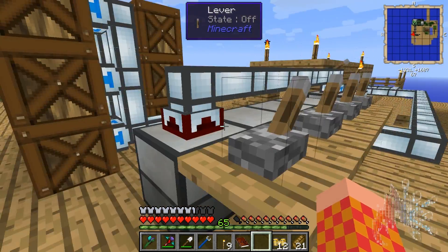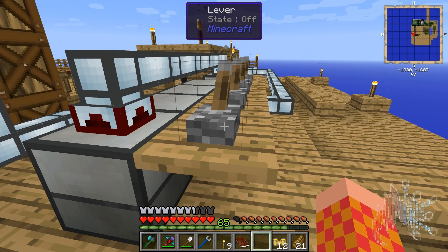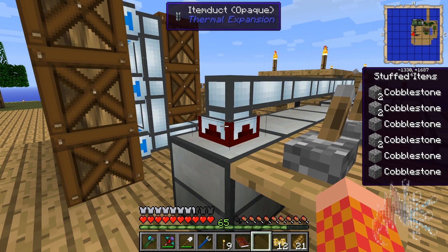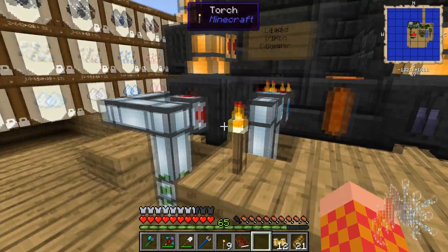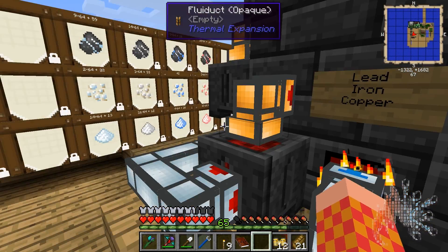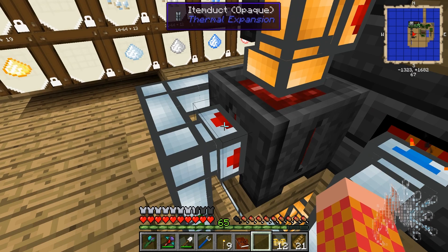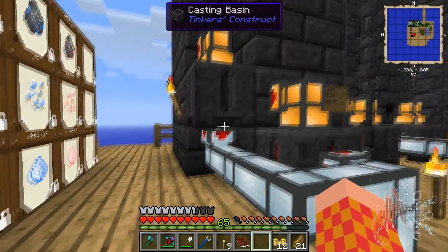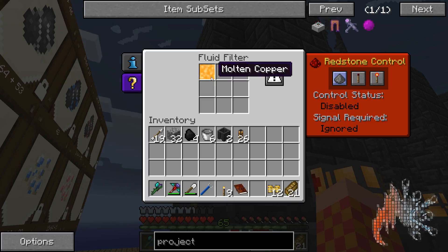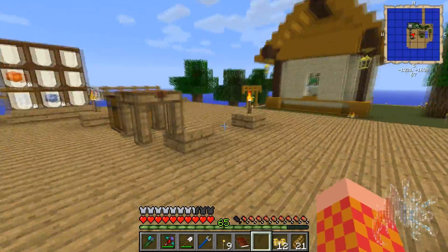Instead of having a switch here, I could put a servo in there and get rid of the switches altogether. Once there is enough molten iron in this one, it turns it into iron blocks. This basin has a servo on it that's just saying pull whatever is in the basin out — same here. This one is copper and the other one's going to be lead.